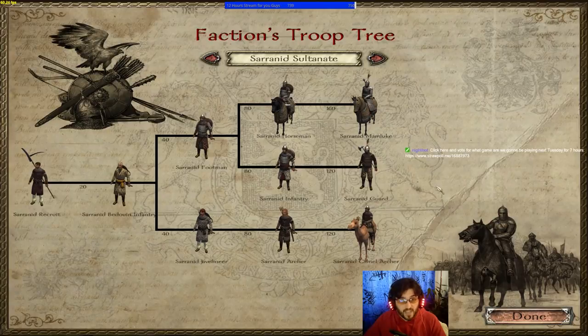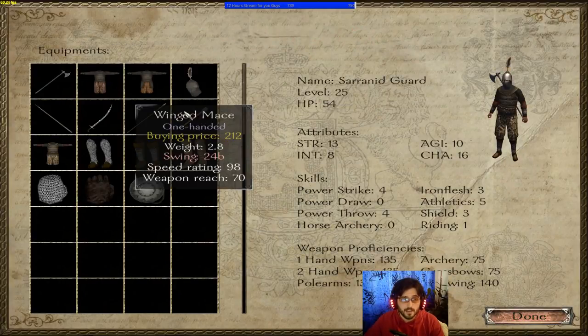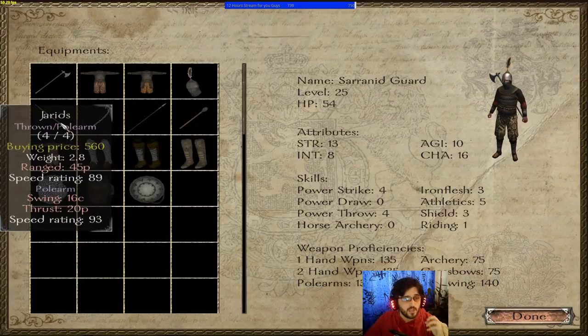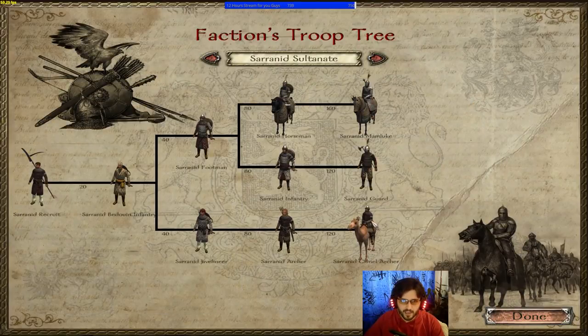The Serenid Sultanate has an interesting tree. They still have the Serenid Mameluke, the third best mounted unit in Nova Ethos — behind the Agonic Order and the Swadians. The Serenid Guard come equipped with shields but are best used as shock troops on the front line. If you let the Serenid archers level up into Serenid Camel Archers, keep them — camels are pretty well armored and strong. The Serenid Sultanate is basically a stronger version of the Kurgit Khanate.